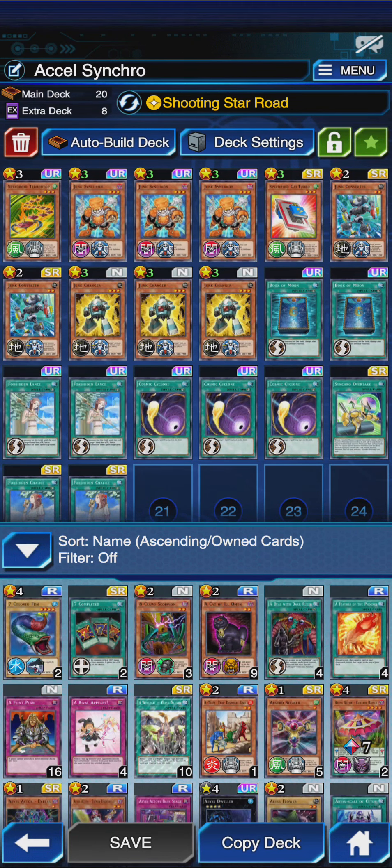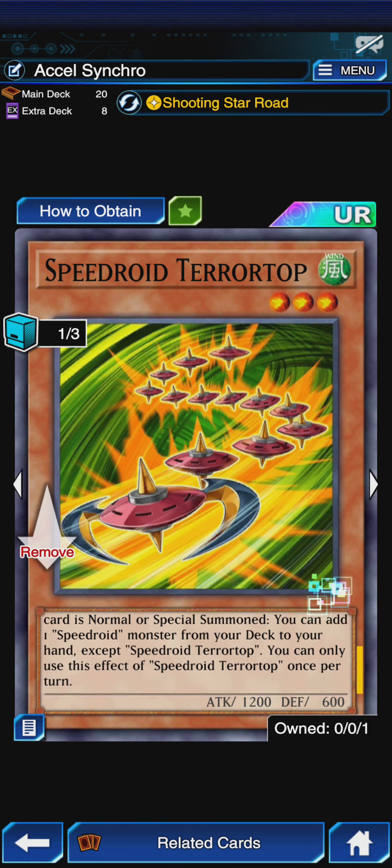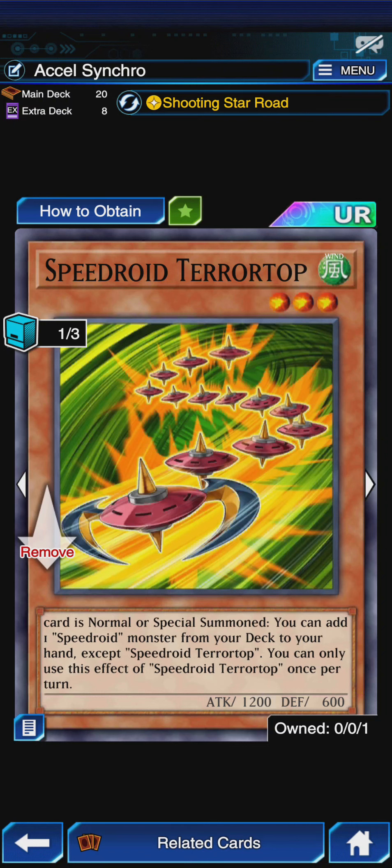We are playing a little bit of a Speedroid package, starting things off with Speedroid Terror Top and not the Triple Junk Synchron. If you control no monsters, you can special summon this card from your hand. When this card is normal or special summoned, you can add one Speedroid monster from your deck to your hand, except for Speedroid Terror Top. There is only one other Speedroid in there, and that's Car Turbo, so we're literally using this to search for the Car Turbo.